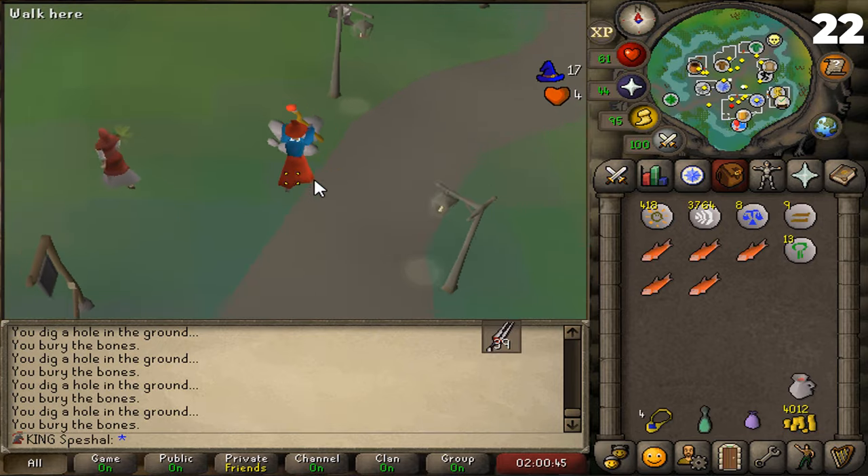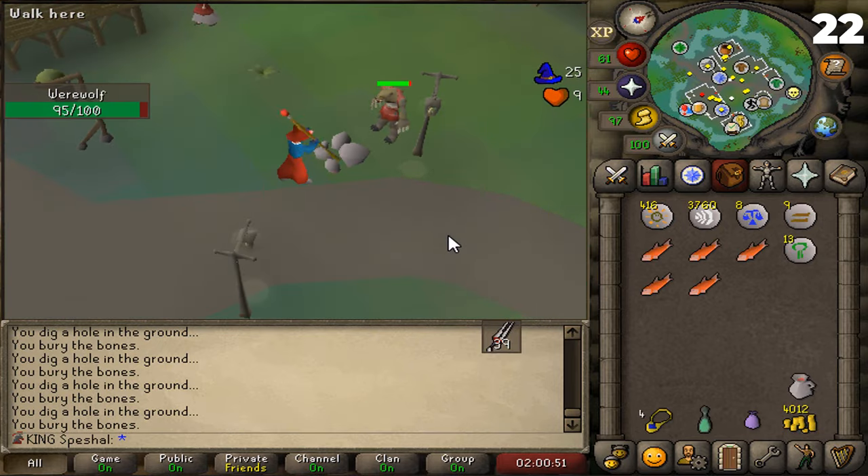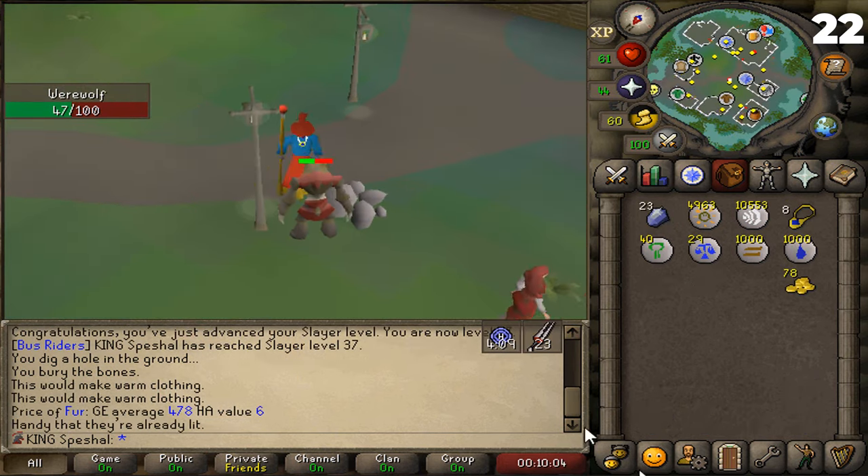Tip number twenty-two. If you have a Werewolf task, you can safespot them in Canifis by standing behind the rock or the light post in the center of the town. In this spot, you can safespot the werewolves from all directions.